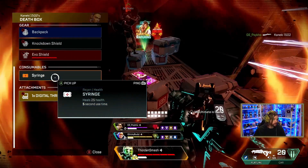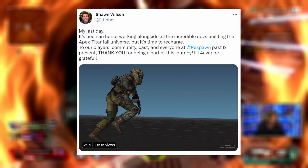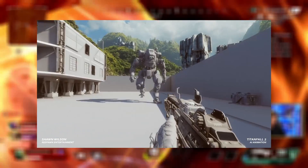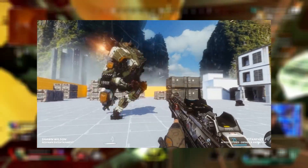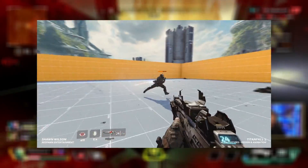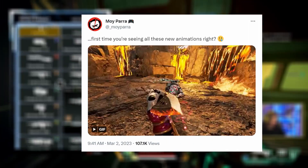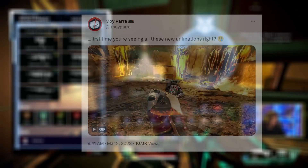If you look at the next top five picked legends, they're all original legends. The question is whether the animation is going to hold up. Sean Wilson, one of the original animators for Respawn who worked on both Titanfall and Apex, has left the studio. As you can see from his reel, he created some absolutely mind-blowing stuff and even worked on heirlooms such as Valkyrie, which has some of the best animations in the game.